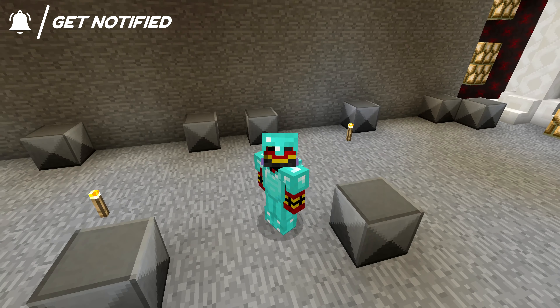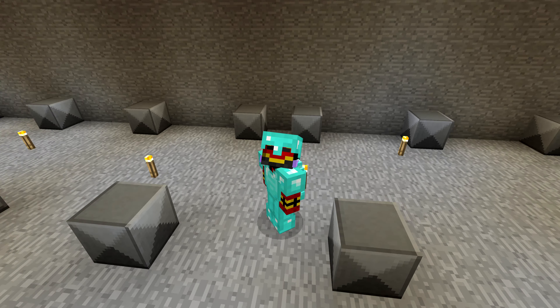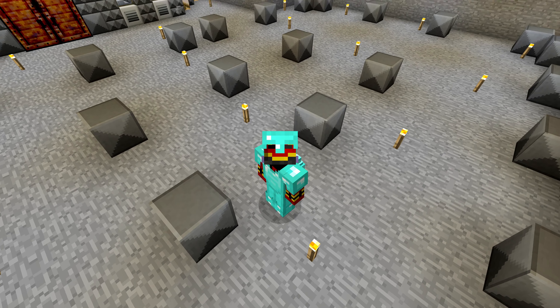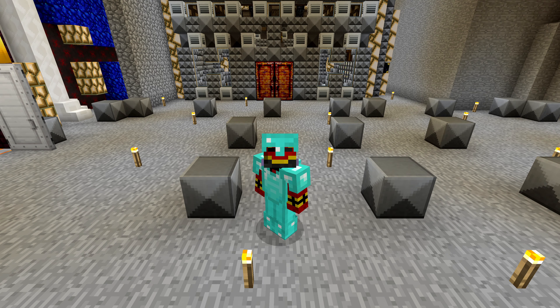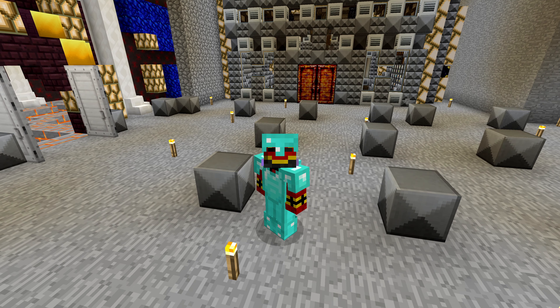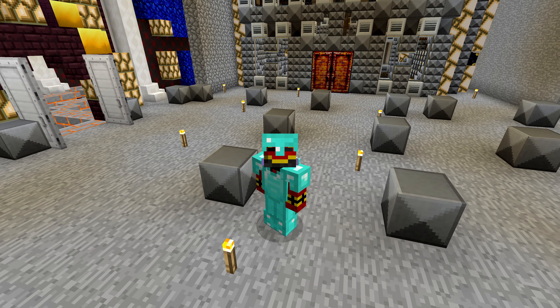The way that I want to construct this farm is: one, I don't want it to use any power — that's one of my main things. I don't want to use any power on this farm to run, even if we don't have power. And two, I want this farm to be able to be turned on and off. I plan to have many, many spawning platforms, so I'm worried it might lag out the server a bit, and I do want the ability to turn it off as opposed to just having it run continuously.